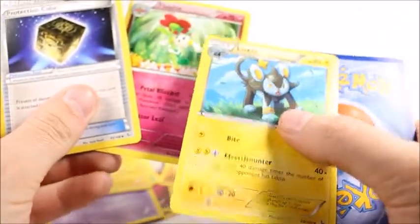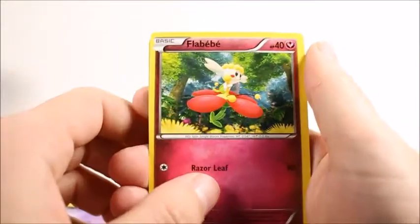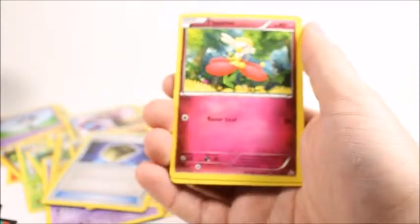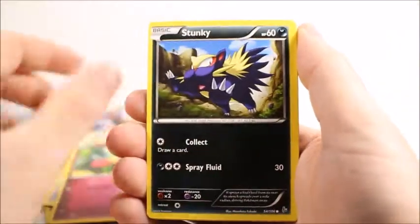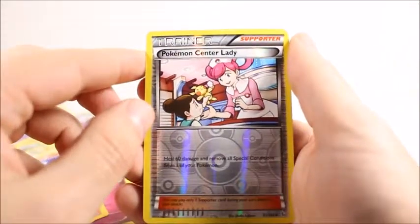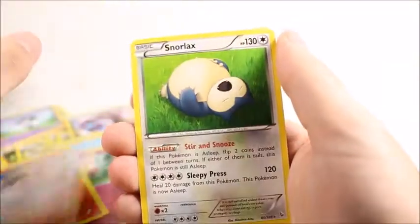Hey, that's something new - I've never gotten that card before. I don't really like it, but it's new. Flabébé! Hey baby, hey Flabébé. Just adjusting my lighting. Stonkey, Shinx, Spritzee, Litleo, Pokemon Center lady reverse - oh I love this card online. And my rare is a Snorlax. You lazy as hell. Stupid Snorlax - nobody likes Snorlax.